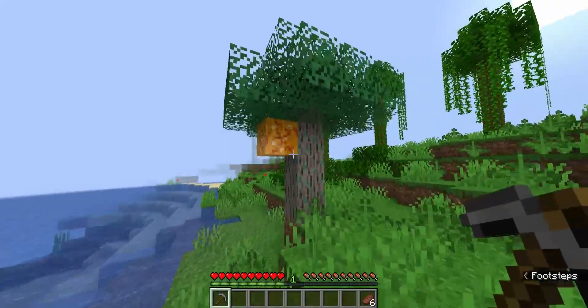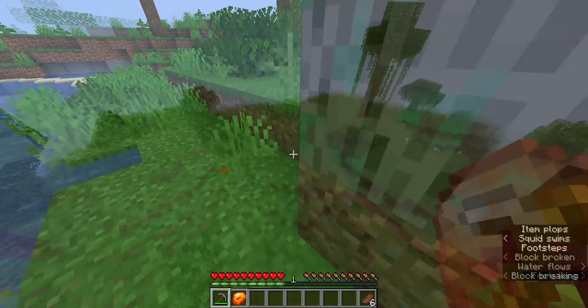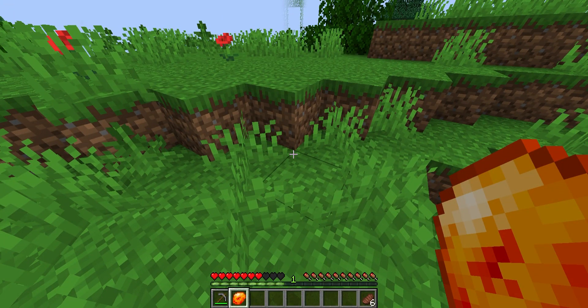When the Amber block is mined with a stone pickaxe or higher, it will drop the Amber Fossil. When right-clicked on a block, the Amber Fossil will summon a new mob.